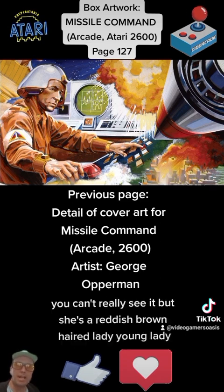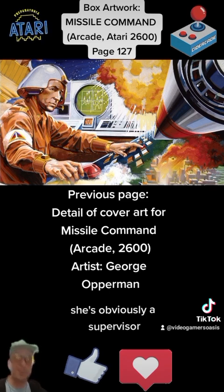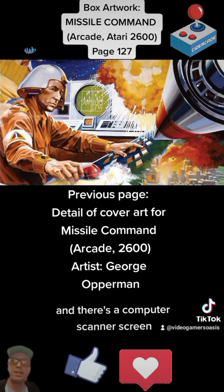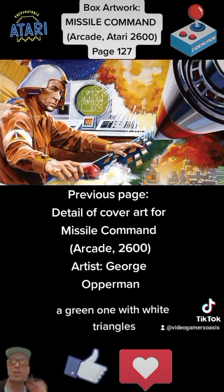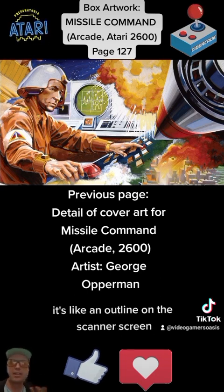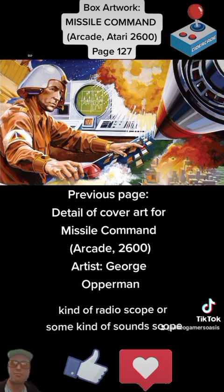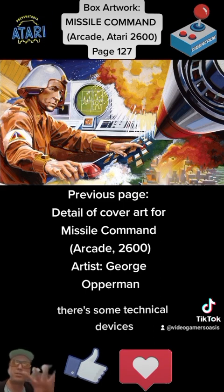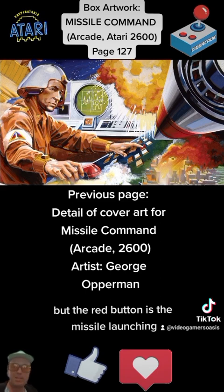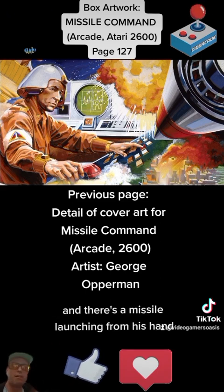There's a woman behind him. You can't really see her clearly, but she's a reddish-brown haired young lady. She's obviously a supervisor, looking over his shoulder as if to say, what are you doing down there? Are you getting it done or what? There's a computer scanner screen, a green one with white triangles obviously symbolizing missiles, and some buildings outlined on the scanner screen. There's an orange bleep — some kind of radioscope or sound scope. There are technical devices he's pushing: the red button for missile launching, as well as other white buttons. Then there's the orange explosion and a missile launching from his hand.